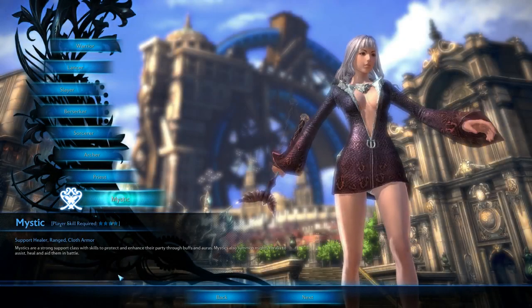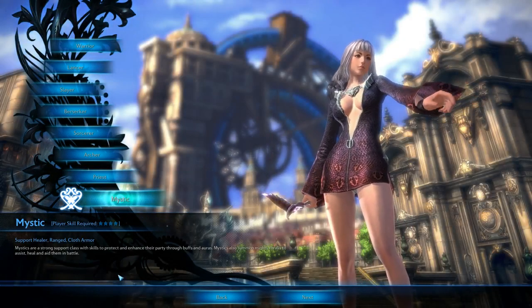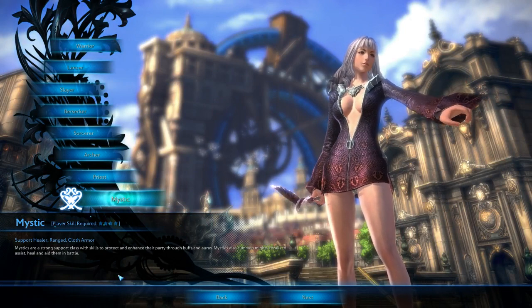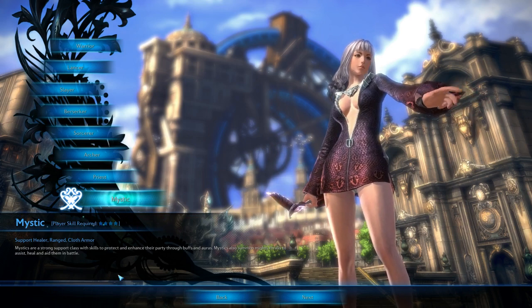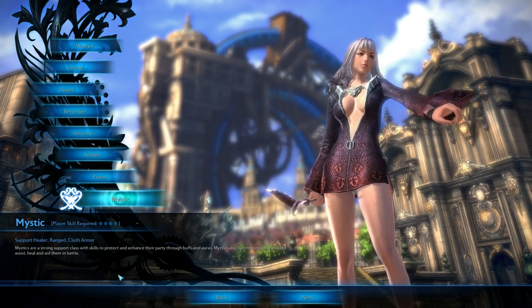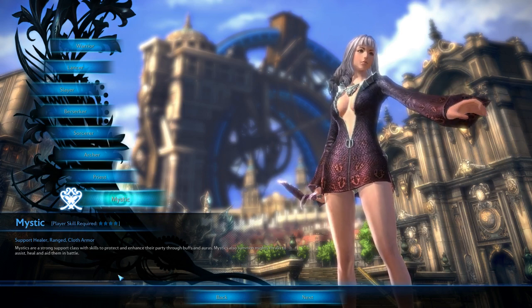The Mystic is a support healer, ranged, and cloth armour. Mystic is a strong support class with skills to protect and enhance their party through buffs and auras. Mystics also summon mighty thralls to assist, heal, and aid them in battles.